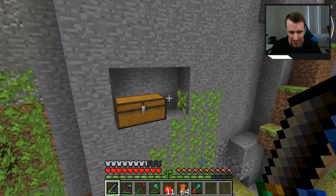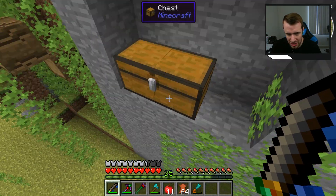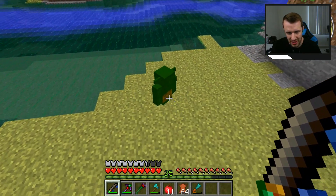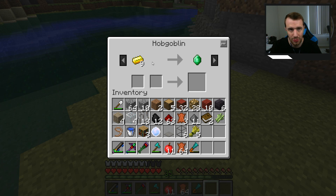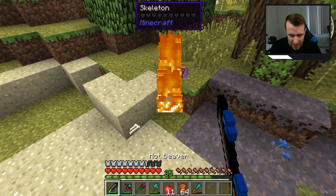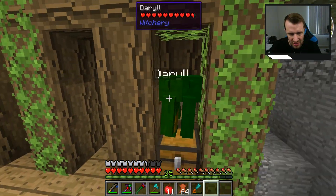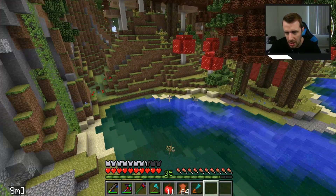This hobgoblin was hanging out over here, so I put a chest next to him so he'd have something to hang out next to, but then he jumped down and got injured — he's got like half hearts. But he had a really decent trade: you can give him nine gold blocks for an emerald, essentially a gold-to-emerald currency transfer system. Both are pretty rare so I don't know how effective that would be, but I didn't know hobgoblins could trade anything besides cobbledite.